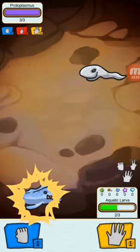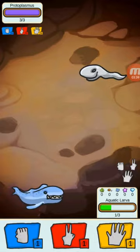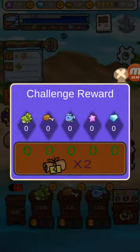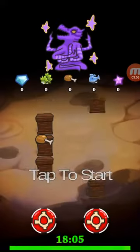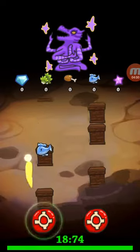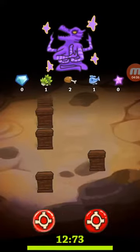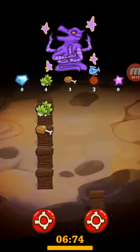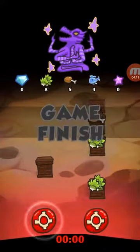I'm continuously getting wrecked. Come on, use scissors! Rock, paper, whatever. The game's not allowing me — I was trying to do paper but it didn't allow me. Rock, paper, scissors. It's like piano tiles — it's a knock-off piano tiles with dinosaurs. I'm terrible at this. Like, what is this game?